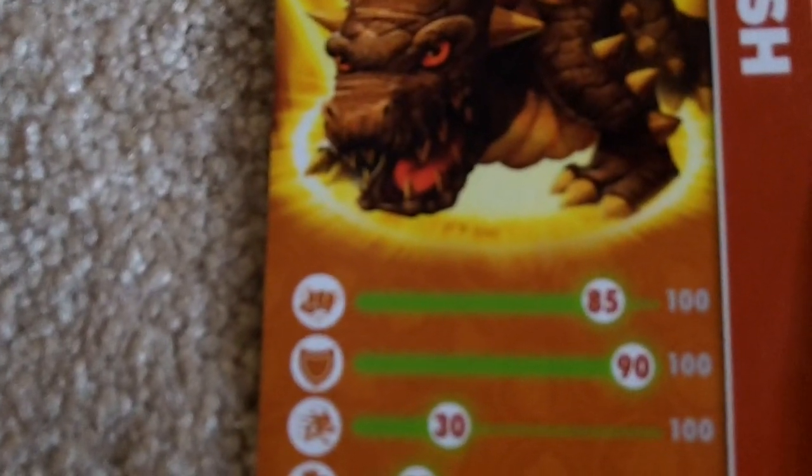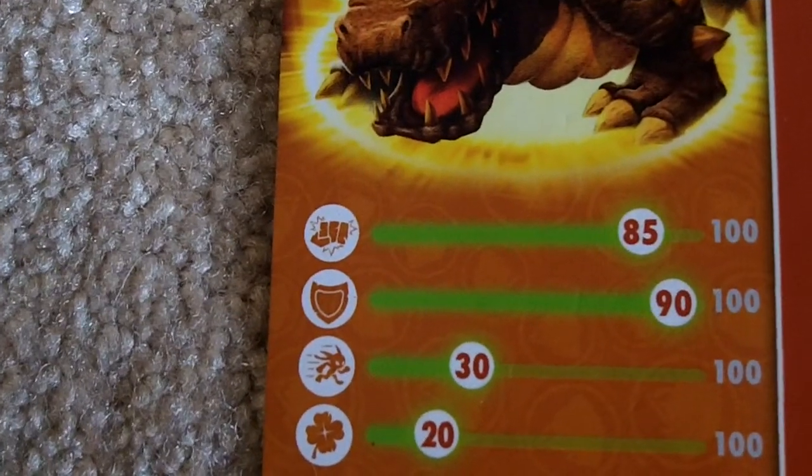I'll show you their cards. Here we have Bash — his strength is 85 for damage, shield is 90, speed is 30, luck is 20. Bash!